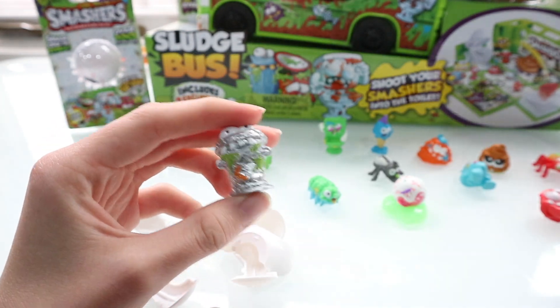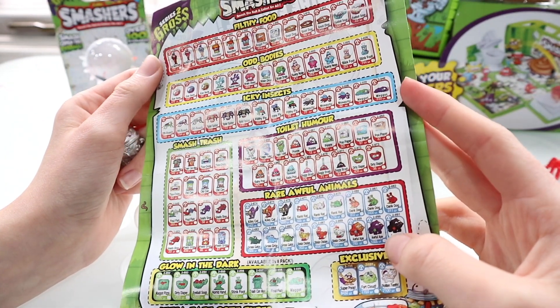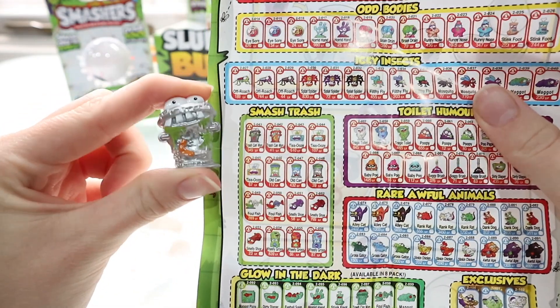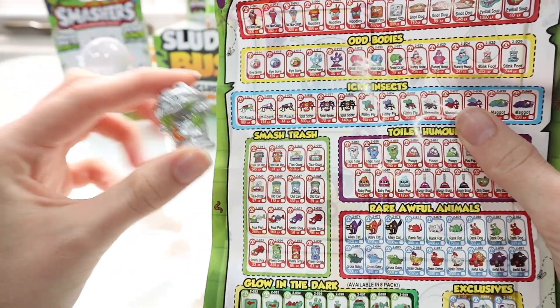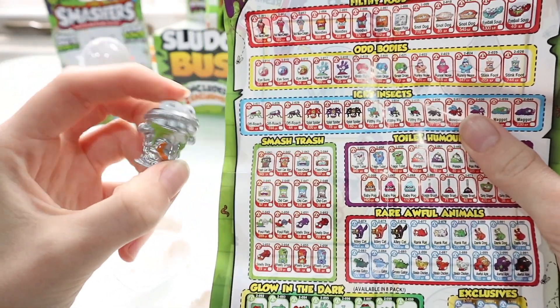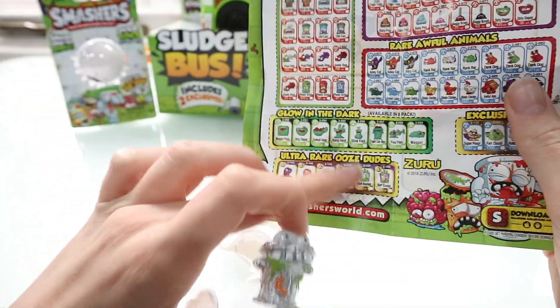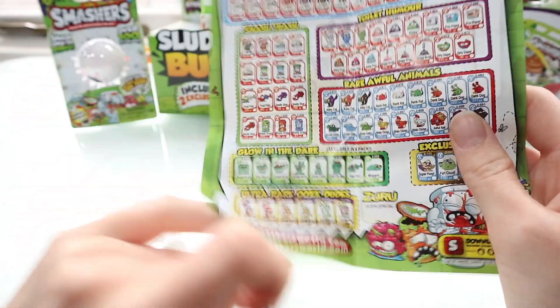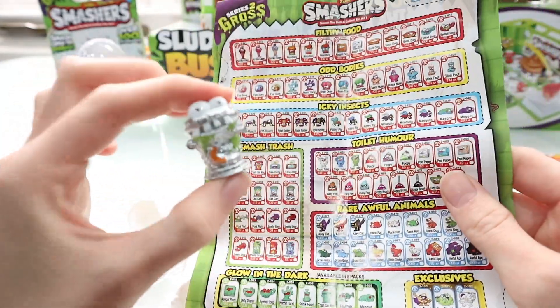Let's see who this one is on the checklist. I'm looking for the silver ones - are they mixed in, are they on the back? I'm not actually sure if this is a rare one even though it's silver. This one is called Trash Can Man and it's worth 345 smash points from the Smash Trash category. He might be silver because most bins are silver, but he's not in the ultra rare ones. He is in the glow in the dark category, but this one does not glow in the dark - I expect the glow in the dark ones might be green. So he looks like a common, but it's still super awesome.